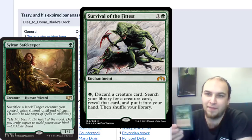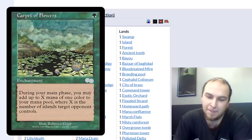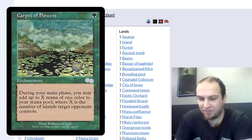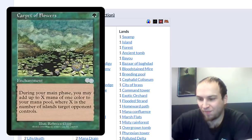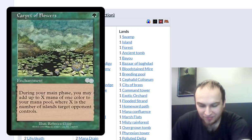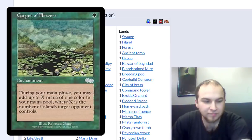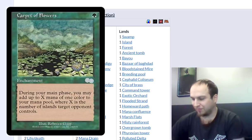Another great one is Carpet of Flowers, which very few people play. It's essentially a Sol Ring that nets you mana for every island your opponents have, which can get you two or three extra mana by turn three, and you can even hard cast some of your reanimation targets. That is one of the best pieces of tech in this deck that most people have never heard of — it is often much more powerful than even a Sol Ring. Most people don't have enchantment removal, and I've seen it generate three or four extra mana every turn.